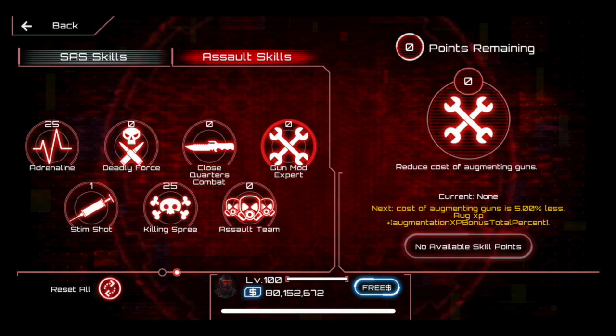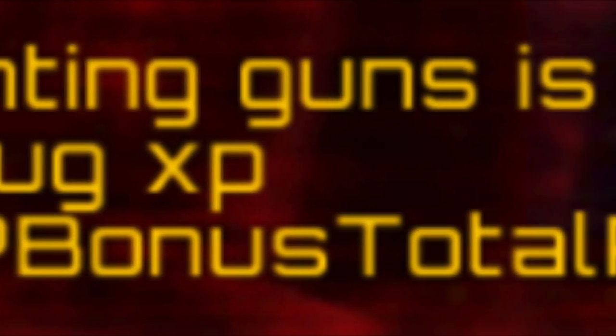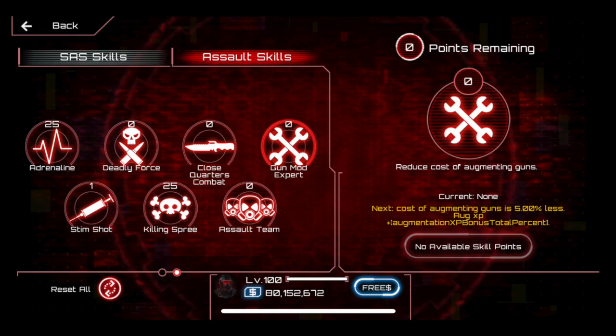The next one is pretty simple. It's with the Assault skill Gunmod Expert — it basically just shows garbled text about 'AUG XP plus Augmentation XP bonus total percent.' I assume this is because Augment Rewards, which are a thing in Flash SAS 4, were going to be added with the Nightmare update, and Gunmod Expert was intended to give you a boost in those rewards. But Ninja Kiwi didn't end up adding that with the update and didn't notice the text was still displayed. So it's just a visual glitch.